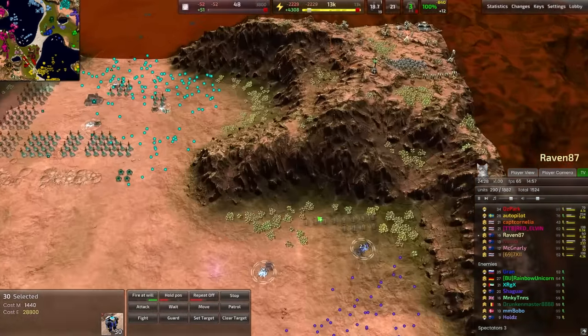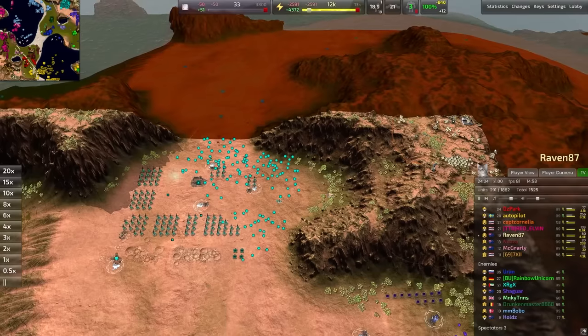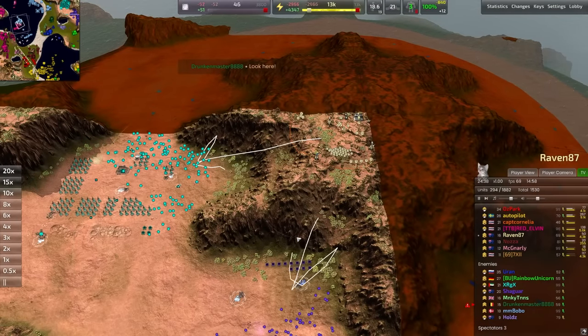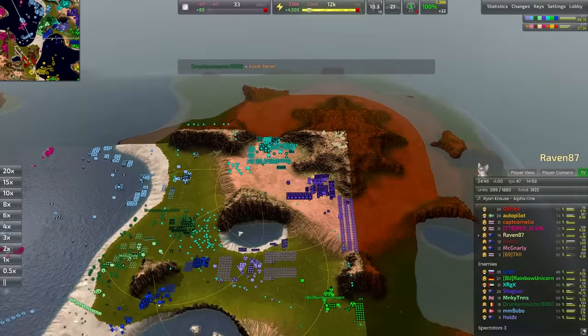That's what Raven 87 sees - some juicy blobs down there. Let's send the Maces in one direction, send the Maces over here, and let's send the Pawns in this direction. I feel like that's going to work pretty well here - a little conjoined strike. Maybe some Centurions for a little bit more tankiness.